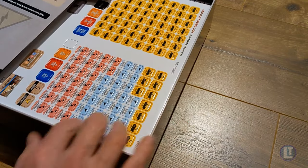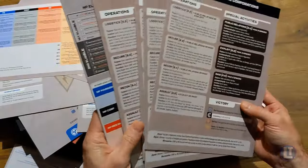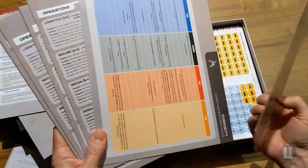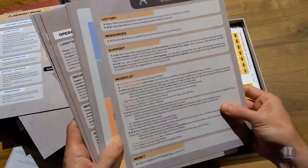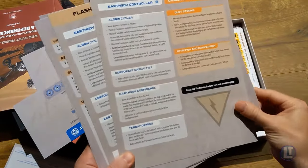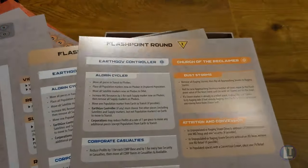We'll turn our attention to the player aids, which if you've played COIN games in the past, you'll recognize. These have the different operations and special activities of the different factions, as well as the walkthrough of what the game's equivalent of the propaganda round would be. These mainly take the form of dust storms, which are very thematic because dust storms shut everything down while they rage and allow a bit of a reset. There's also something called a flashpoint round, triggered when a counter reaches a certain point on a track, which has a separate procedure you walk through.